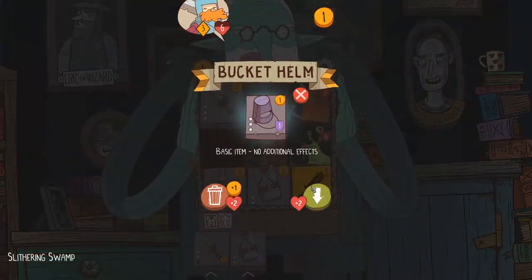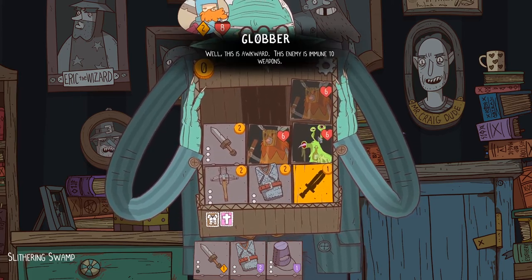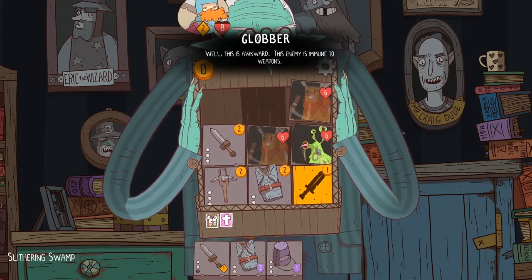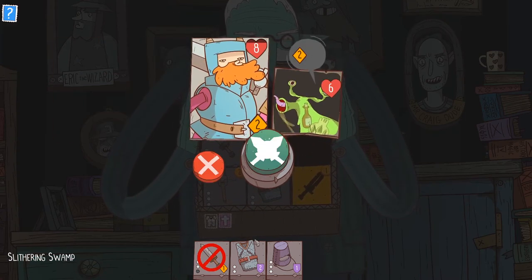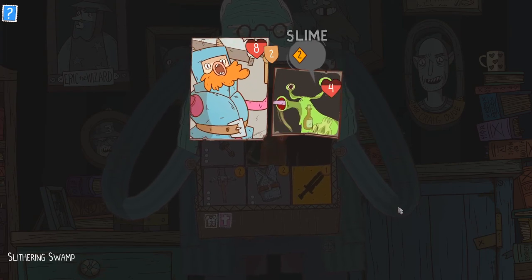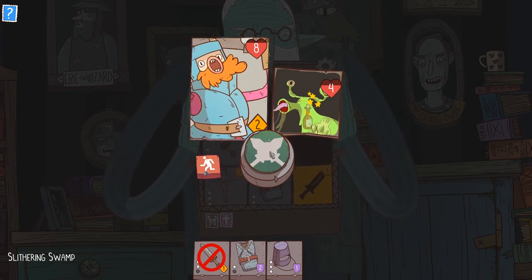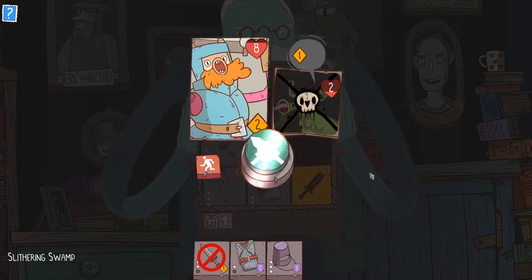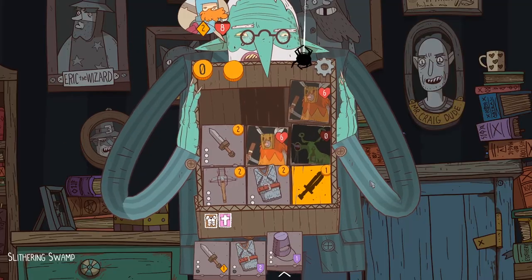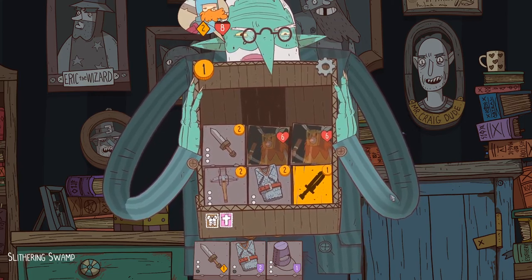I've got one. I'm gonna take this — probably just equip it right away. This one's immune to weapons. Go ahead and use this one then. Use that to block it and then I'll parry, right? They're stunned, I can wonk them again. I didn't need the armor. Don't get cocky. I'll get cocky when I wanna get cocky — how about that?